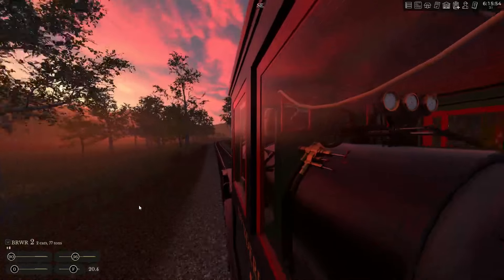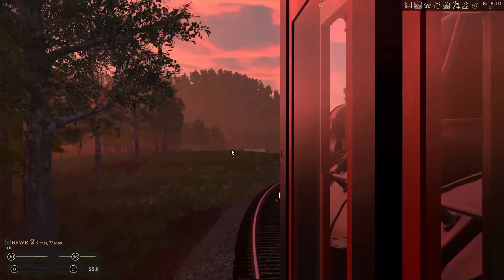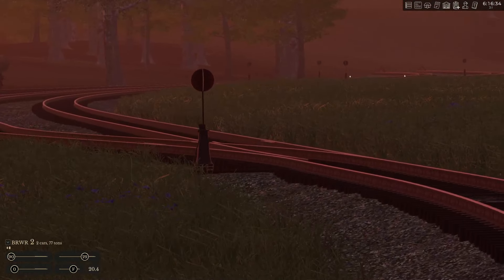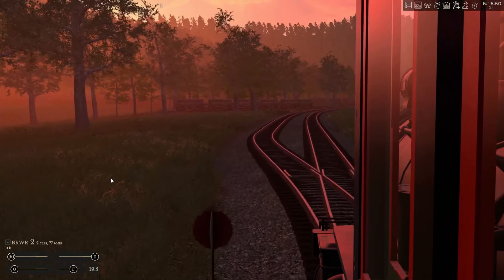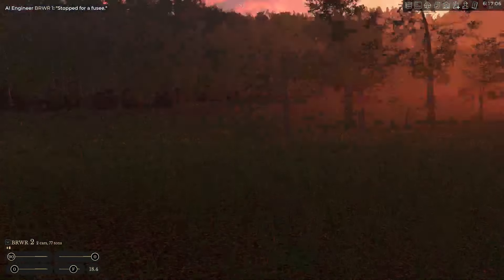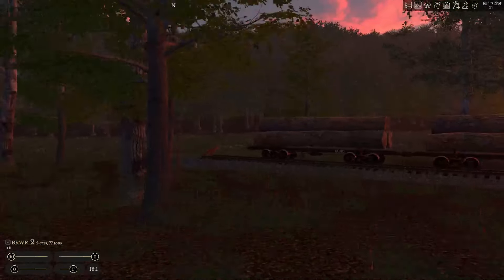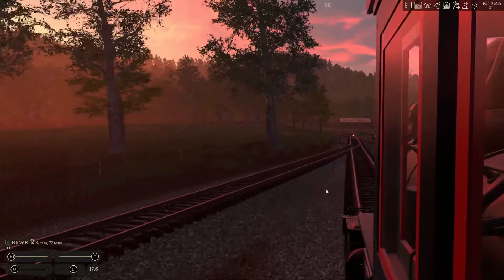All right, so L1 is doing its thing, L2 is doing its thing — leave that here. Kick back the reverser a little bit. Let's see how our track is lined. It probably is lined for where I want it to be. Target says we're going off on the diverting, and according to the switch we are indeed. So we'll go ahead, back off on the throttle, take the switch a little fast. All righty, so we will take these down, we'll get the sawmill set up, we'll deal with the interchange, and hopefully get more money rolling.